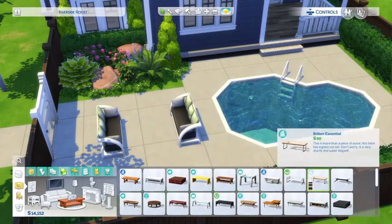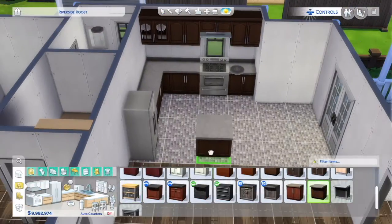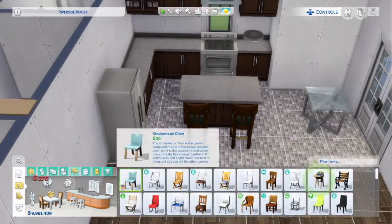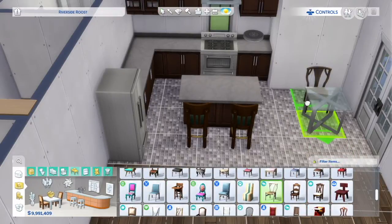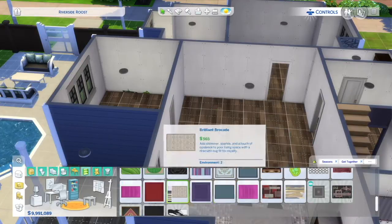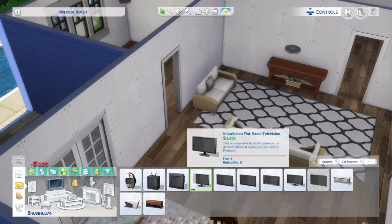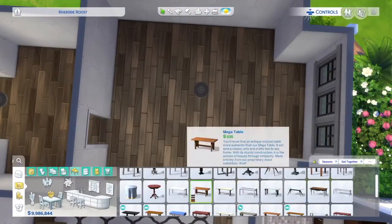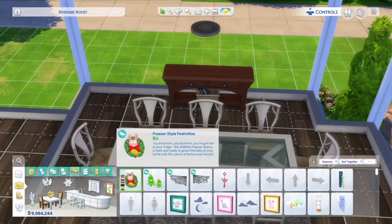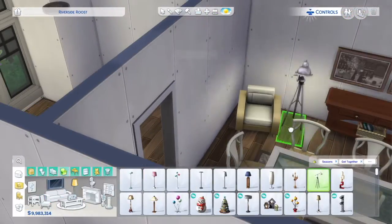I saw in another build YouTube video how people were sizing up the rocks, and I thought it looked quite nice, so I kind of magpied their idea — I stole it. I started doing that. It looks quite nice and it fills up space, because sometimes I struggle with landscaping to fill the space. On console there's no bb.showliveeditobjects, only bb.showhiddenobjects, so you can't get the landscaping items. That's why in a lot of my old starter homes I don't have much landscaping. But on Mac, builds have a lot more landscaping and it just looks so much more natural and finished.